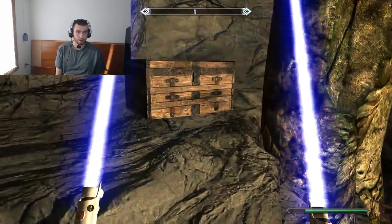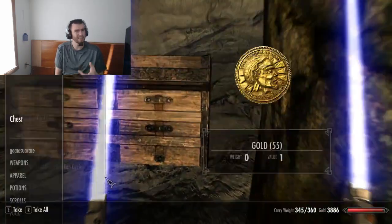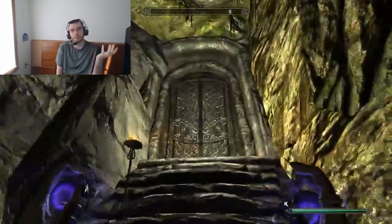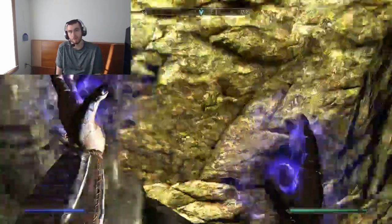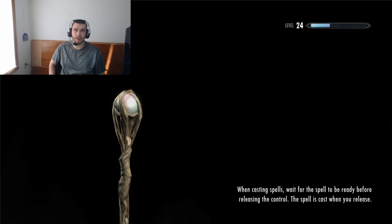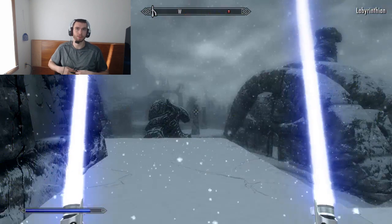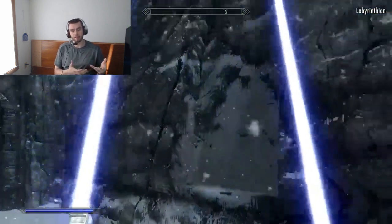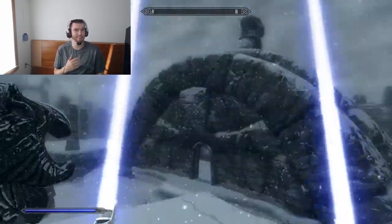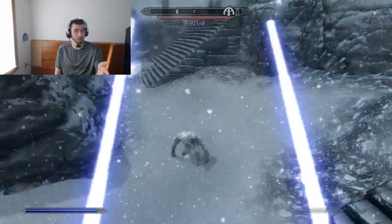You can do frost for the stamina — it also kind of slows them down a little bit. Shock lowers their magic a lot, so if you're fighting a wizard, that's the one. And fire is for undead and enemies where frost and shock just aren't working, or they have a frost or shock shield.